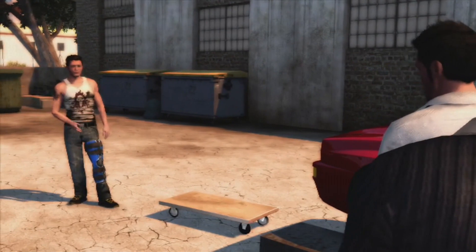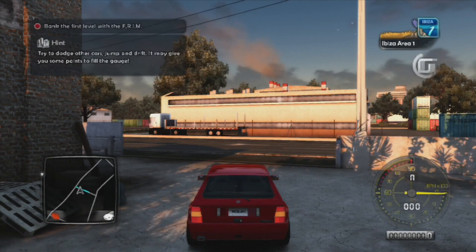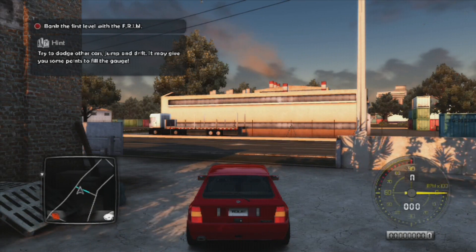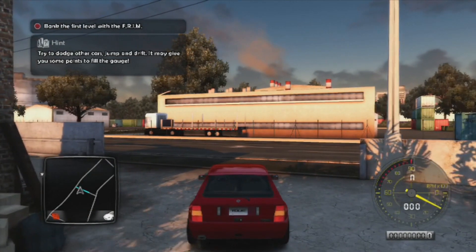Right, let's see how this baby handles. Let's see how this baby rocks. Time to try out the FRIM. Try to dodge cars, do jumps, or drifts — that should increase your gauge. When the gauge is filled, either wait to earn more money or cash in the amount shown.